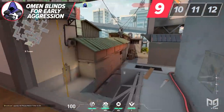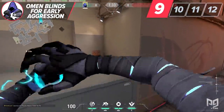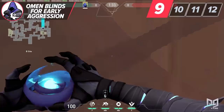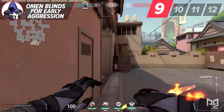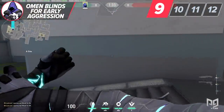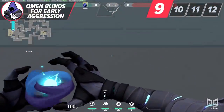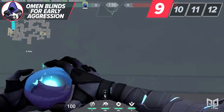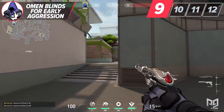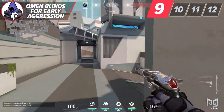Off the start of the round, if you have someone push either A or B main with your Omen blind, you can usually get a free kill and fall off, or you won't spot anyone and can now rotate off to help other parts of the map. This information alone is great as players on Split will usually bunch up on the attack side. I see far too many Omen players save their blind to deal with pushes — see what you can do with them proactively to obtain some early advantages.